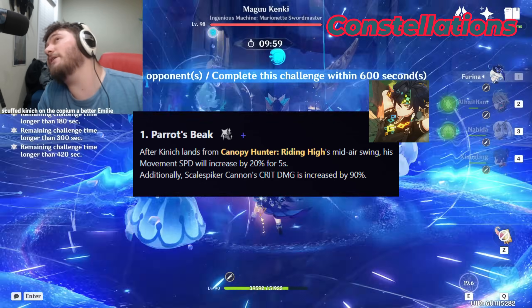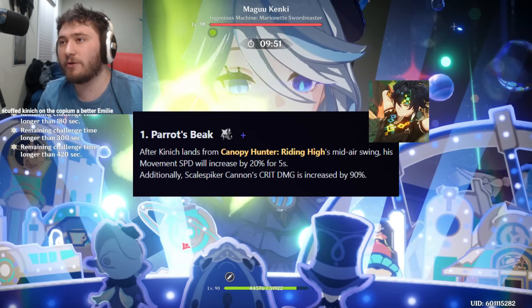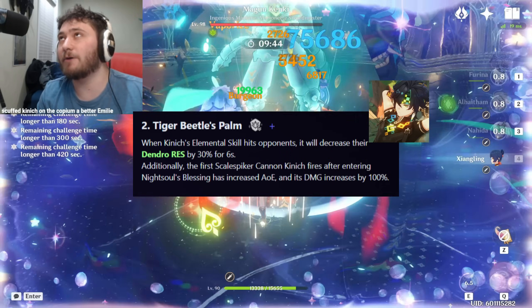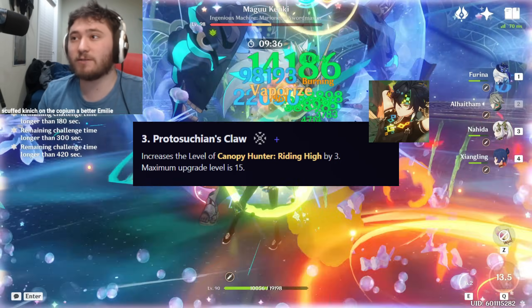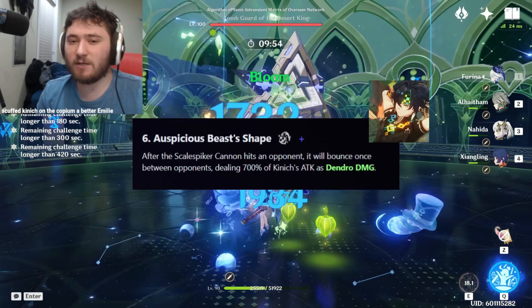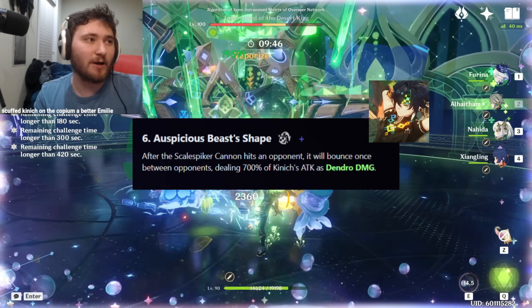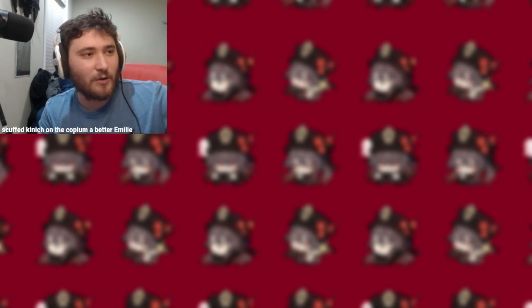He has good constellations if that's what you're interested in. C1 is 90% crit damage on Scale Spiker cannon hits from his elemental skill — roughly a 16% damage increase. C2 gives him an extra 1000% Dendro damage and larger AoE on his first Scale Spiker cannon shot — about a 30% damage increase. C3 is his elemental skill buffing his normal attacks, 30% increase. C4 makes his burst free in energy (could be 0 cost depending on how you play). C5 is his burst, doesn't do that much. C6 gives his Scale Spiker cannon a bouncing effect so it bounces between enemies — it's a 3-meter radius AoE, the same as the initial Scale Spiker cannon (the C2 one is a 5-meter AoE).